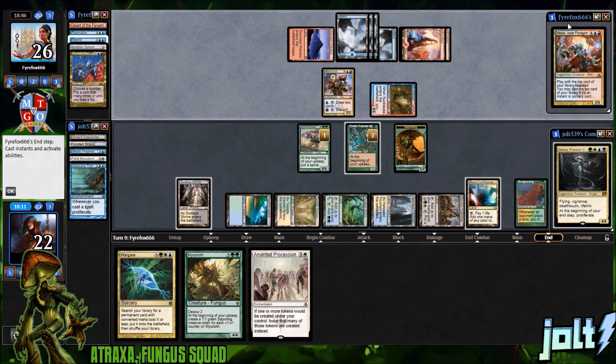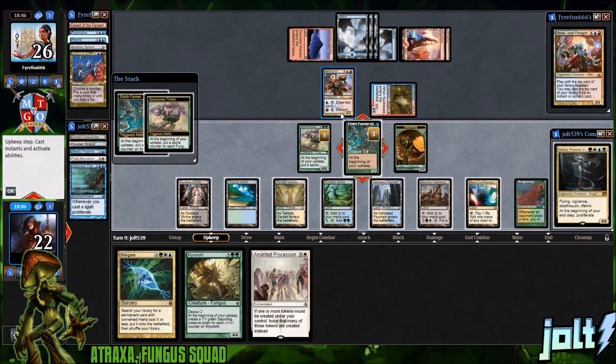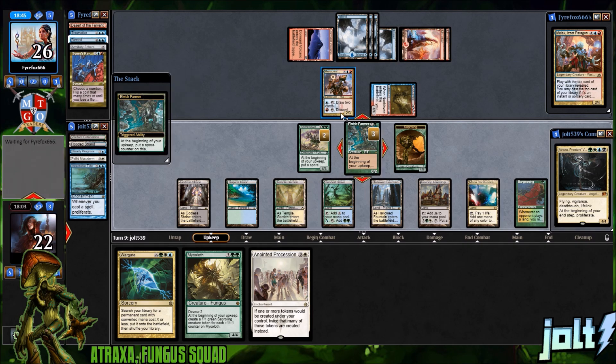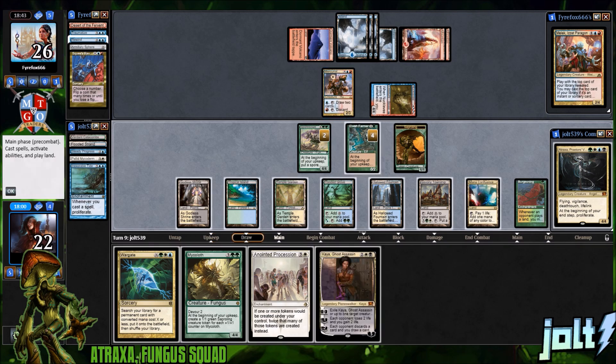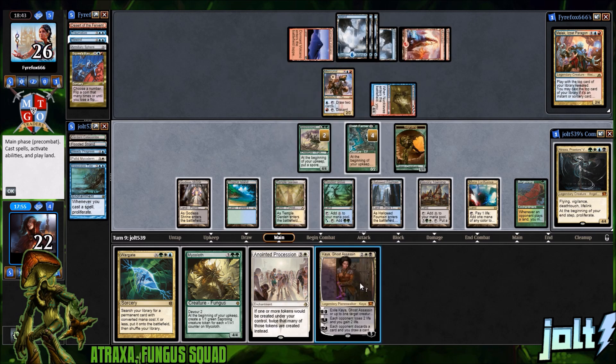Just hope and pray your opponent doesn't have a board wipe — other than that it's fun. Elvish Farmer and Spore Sower — I always want to call these Spore Towers. Let's get an extra counter on there. Drew into Kaya — I think Kaya sounds good. Kaya: exile one target creature. We don't really want to bounce any of those creatures out there. I definitely want to go for Anointed Procession to start popping off sapling tokens.